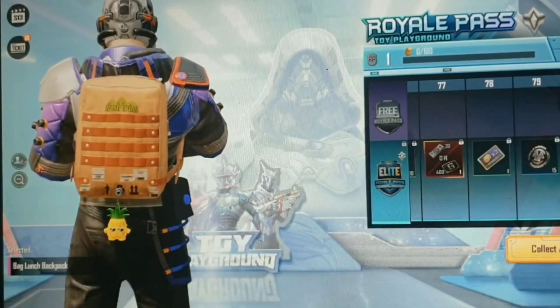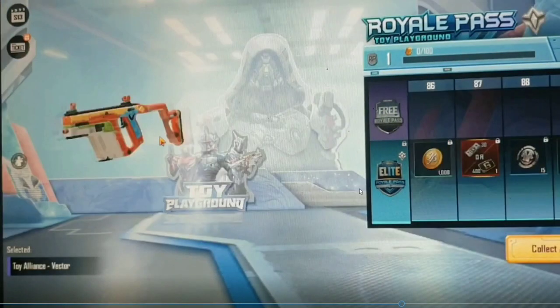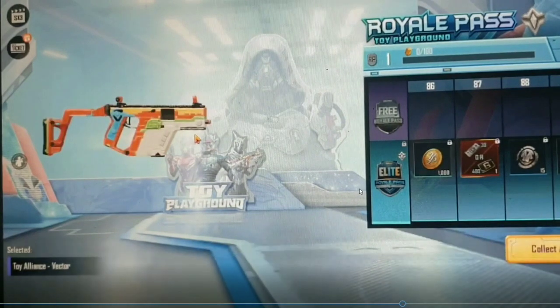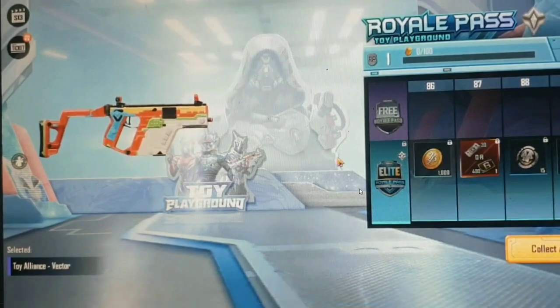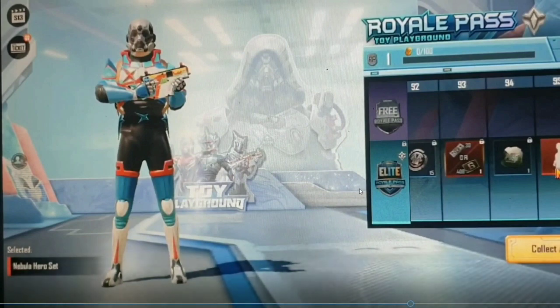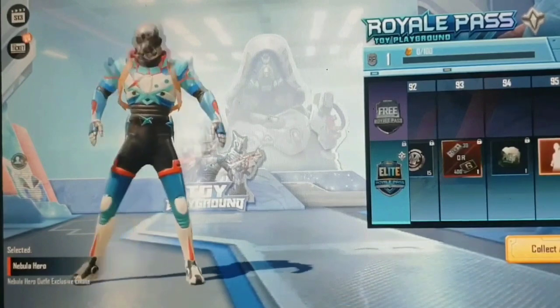Backpack skin is at RP18. Vector skin is at RP90. There is an emote at RP95. This is an emote.